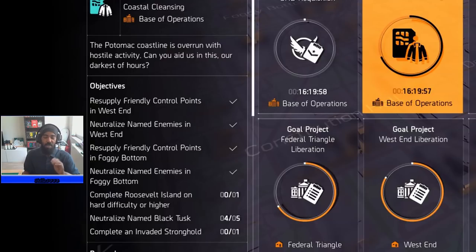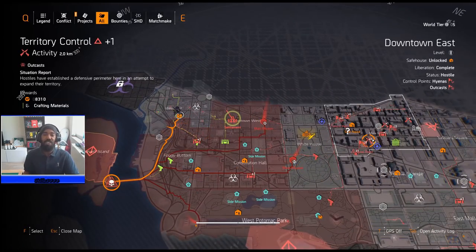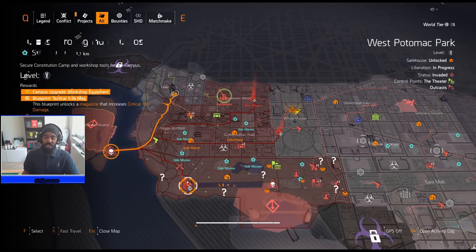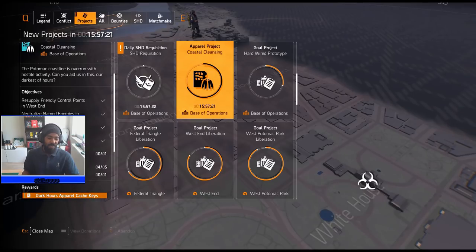I'd recommend completing Roosevelt Island on hard difficulty or higher. In order to get to that invaded mission you are going to have to do three missions first — that's unavoidable, but you'll be completing Black Tusk kills along the way on those three missions. Then do Roosevelt Island and you're done. That'll complete your Black Tusk assignment.